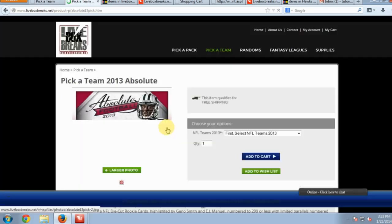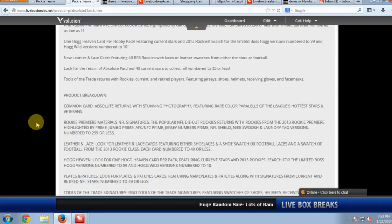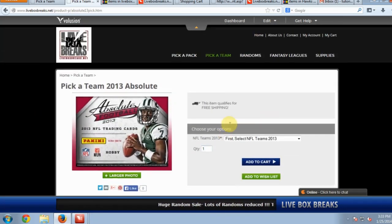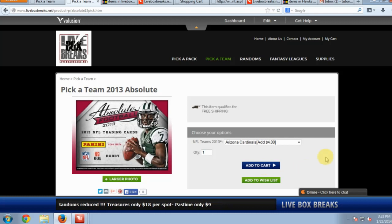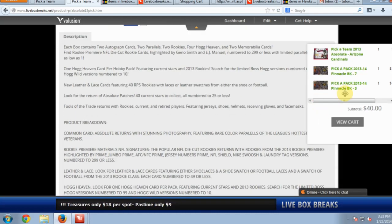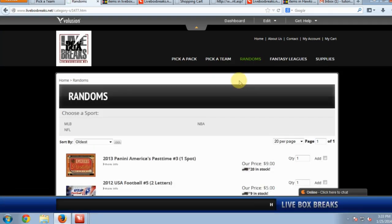For Pick-a-Team, here's Absolute Pick-a-Team. You'll see the teams listed and how much each team is — four dollars for the Cardinals and Falcons. Let's say we want the Cardinals — we'll add them to our cart. There they are.